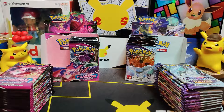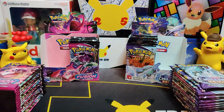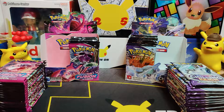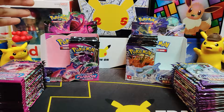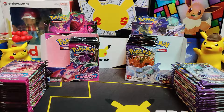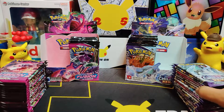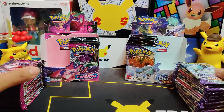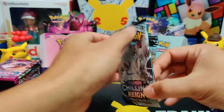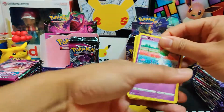We have both booster boxes open. What we're going to do is open half of Fusion Strike, then half of Chilling Reign, compare each half, and then towards the end do an overall review of pull rate and value per box. Right now Fusion Strike is retailing around $110–$120, whereas Chilling Reign you can find for under a hundred dollars. Let's go ahead and start opening packs — we're just going to breeze through these and look at the values in terms of what we pull.